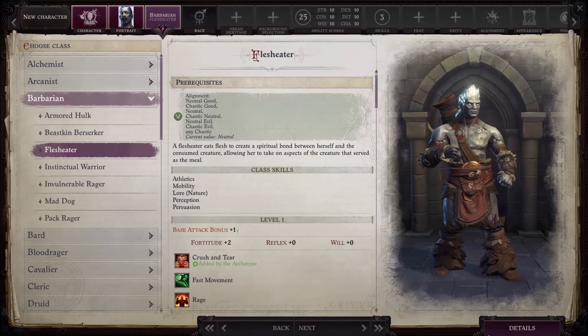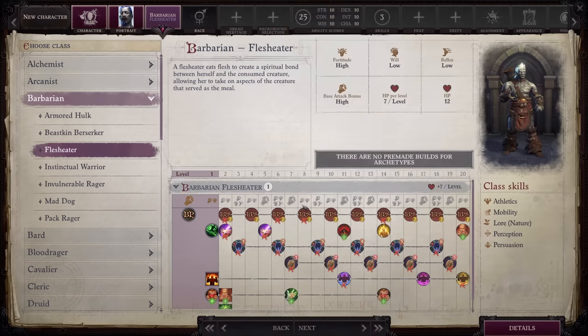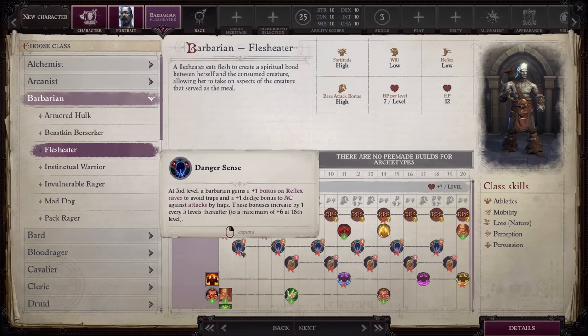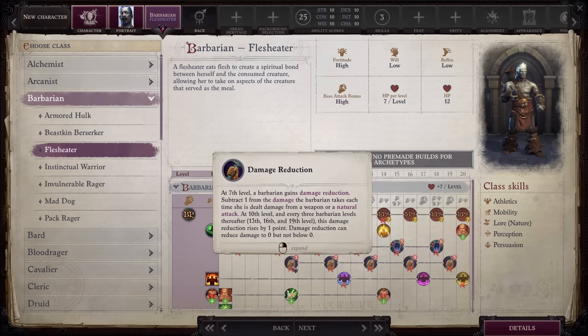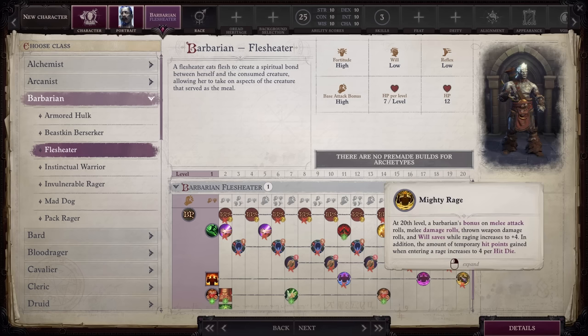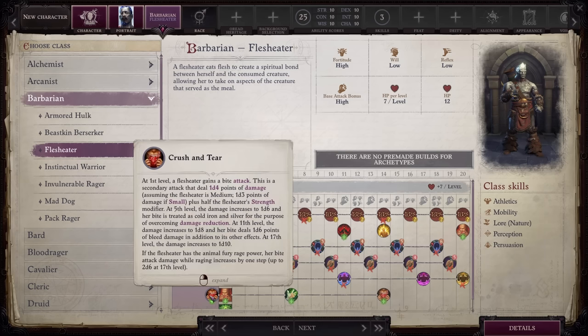Next on the list is Flesh Eater. You lose 4 Rage powers, which is obviously a huge sacrifice. You also lose Uncanny Dodge and Improved Uncanny Dodge, which undoubtedly makes you less tanky. You also lose all ranks of Danger Sense, which is irrelevant, and all ranks of Damage Reduction, which makes you more vulnerable. The cherry on top is losing the Greater Rage and Mighty Rage bonuses to your Rage mechanic. In exchange, starting with Crush and Tear, this ability gives you a Bite attack that does up to 1d10 damage along with half of your Strength modifier. If you have the Animal Fury Rage power, then the Bite can do up to 2d6 damage while raging — a really nice extra attack that scales quite well.